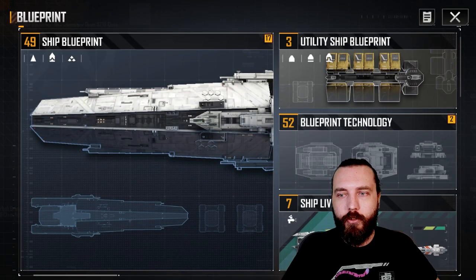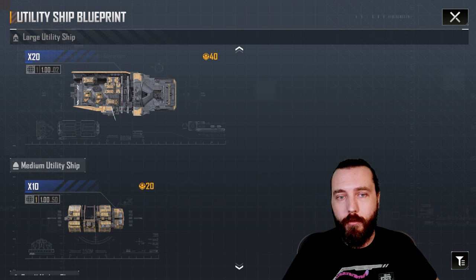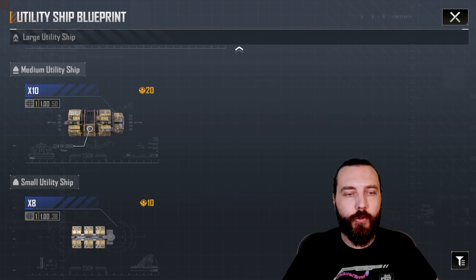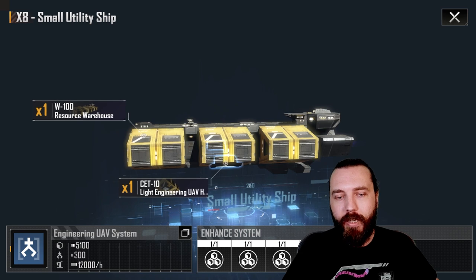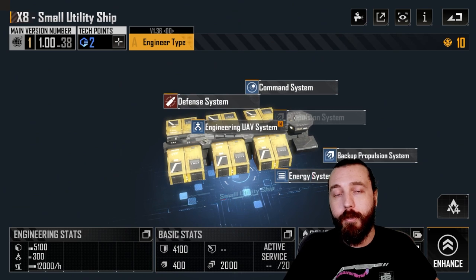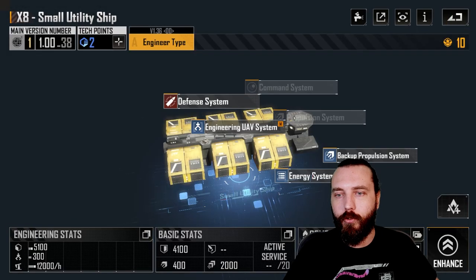Now let's jump into blueprints, starting with the utility ships. These are given to you from the start of the game, unlocked via the utility dockyards built through construction. You start with small utility ships. My recommendation is to go for storage first and then UAV mining speed, because increased storage reduces travel time and overall increases your yield. Generally you can grab both — just do grab the engineering UAV systems first, then propulsion.